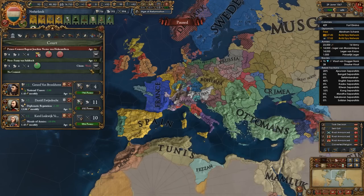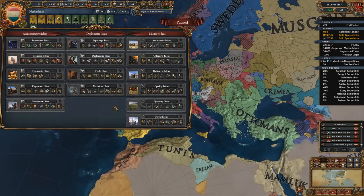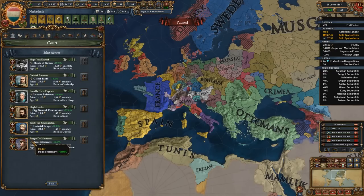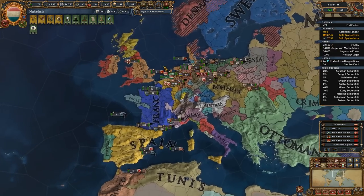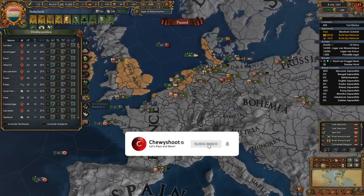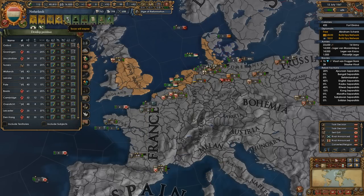I'm going to take the points — just going to trust my gut there. Let's see if there's anything we should be spending our points on. The next idea group is coming up and I think we are definitely going to be going Humanist, so we should definitely be switching over to admin focus. Speaking of that, let's go ahead and switch that guy over there, upgrade this guy, promote him, and spend a couple of points on developing for manpower. There we go.